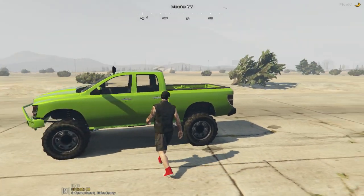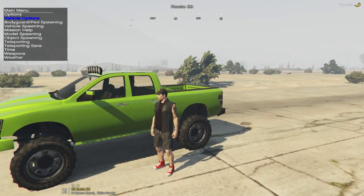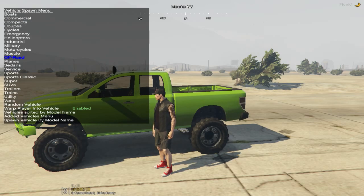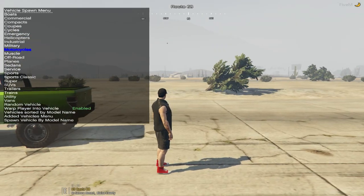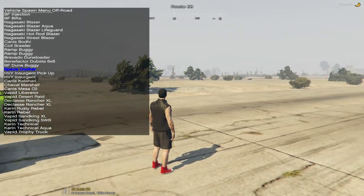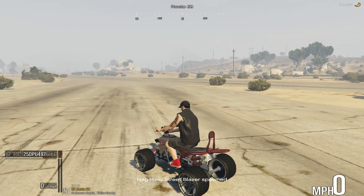Right here we have a lifted Bison. Make sure you spawn it with your F4 menu — I think it's called Simple Trainer or something like that, I just call it the F4 menu. So we spawned a Bison, and now we're going to spawn a four-wheeler. Let's go to off-road and get the Street Blazer. All right, that'll work.